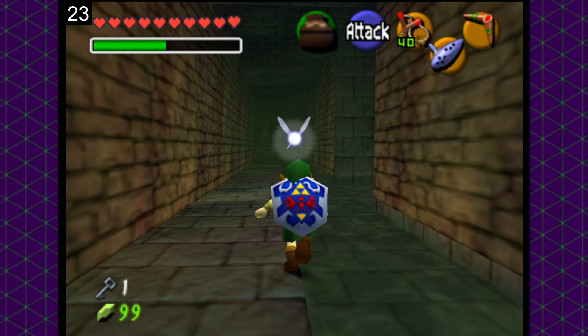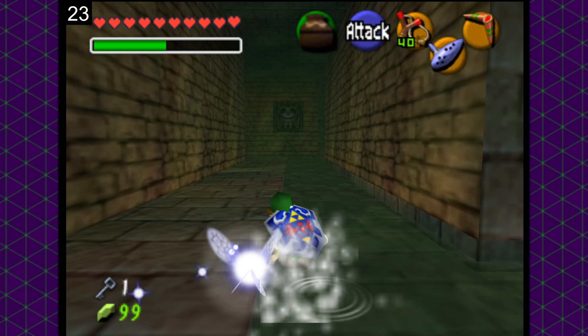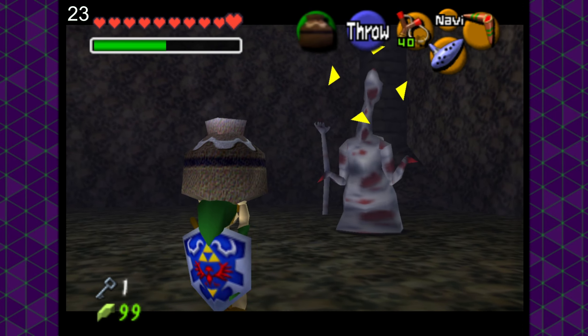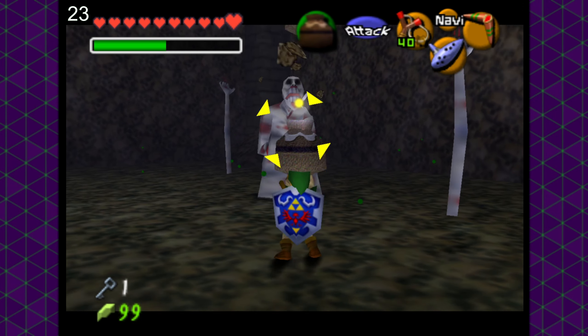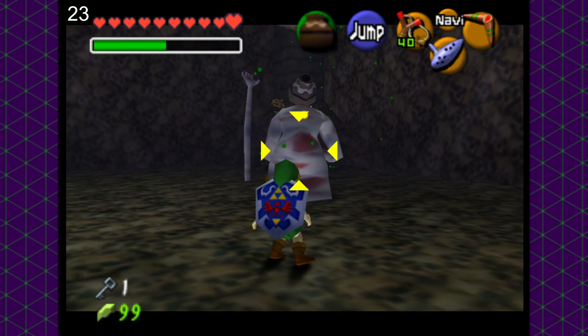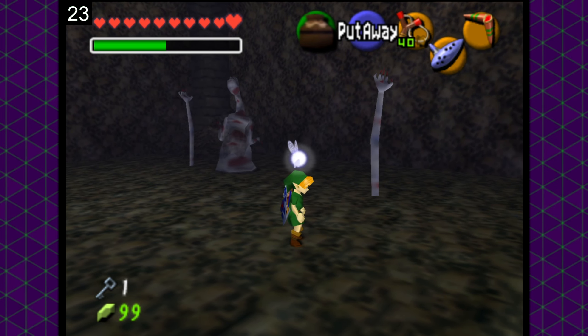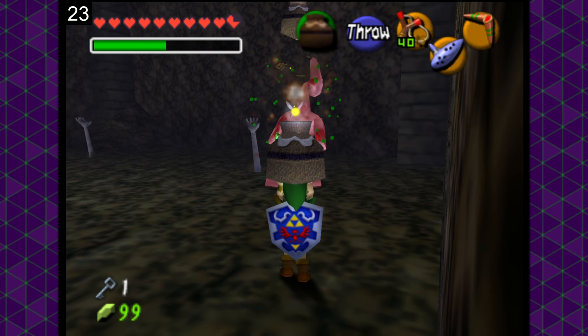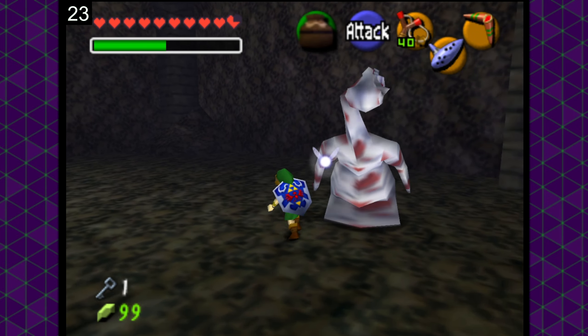Next, we decided to go to the Bottom of the Well, which I'm including because I know people are going to be curious about Deadhand. Absolutely a joke — he is very, very weak to pots. The arc of the pot lines up perfectly with his head and just decimates him, making one of the scariest bosses in the game a complete joke.